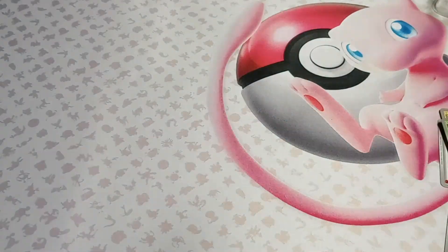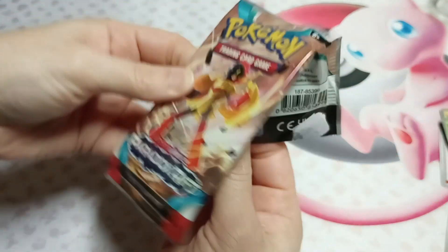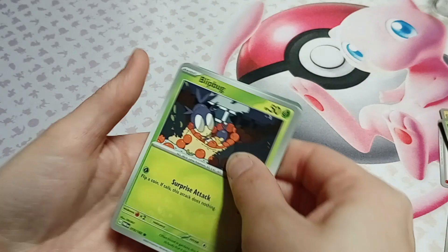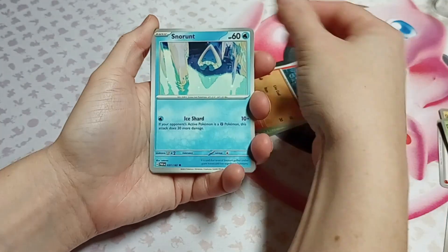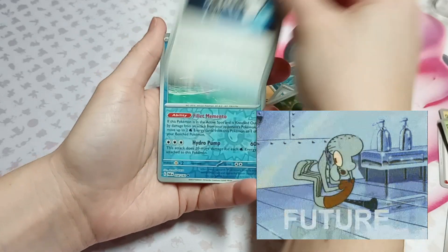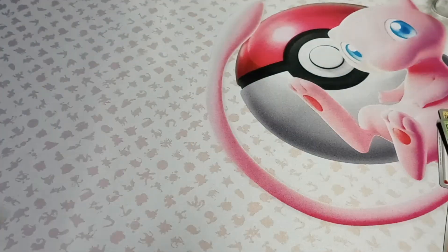I'm gonna go with my Paradox Rift, see what we get. Super excited for the new shiny set. Oh, I can't wait — especially with that ETB and the Mimikyu. I like Mimikyu. There's a Poikoko, Hone Edge, the Iron Bundle, the Techno Radar. Very futuristic pack here. An octopus and a Melodic, followed by some grass.